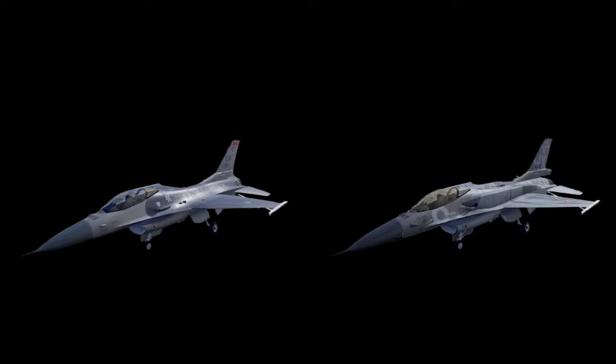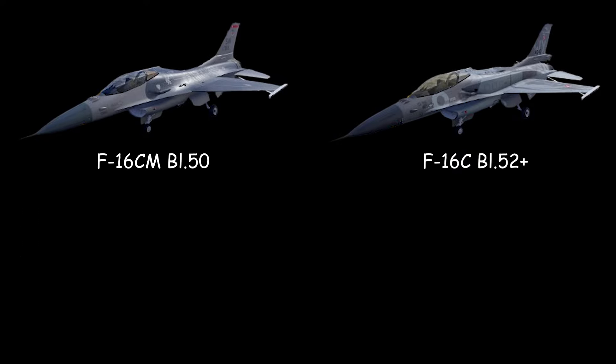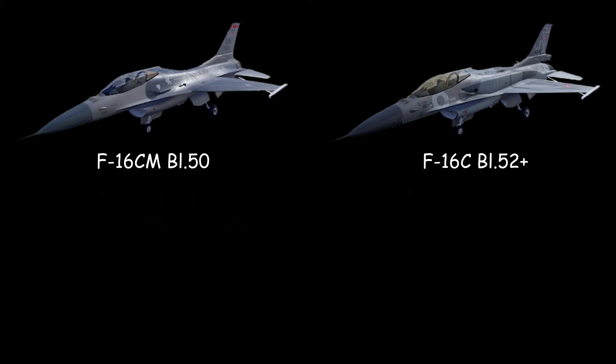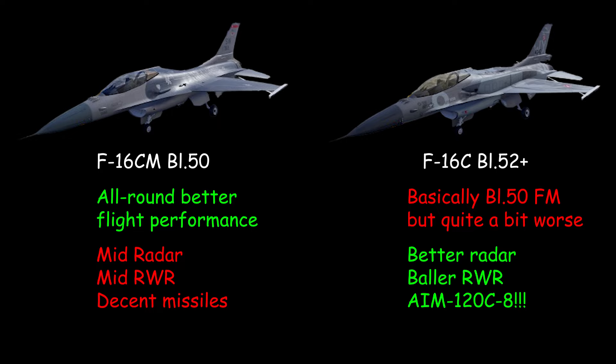The first question is how does the Block 52 Plus differ from the normal tech tree F-16C Block 50? In summary: it has conformal fuel tanks, a worse engine, a better radar, and RWR. It also has the AIM-120C-8, which is a really potent missile. To boil it down, the plane has inferior flight performance compared to the Block 50 but makes up for that in its avionics and weapon set — making it really nasty in the public server. This plane is by far the best tier 7 premium you can buy right now.